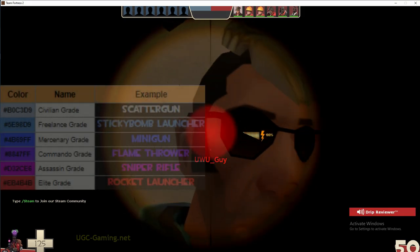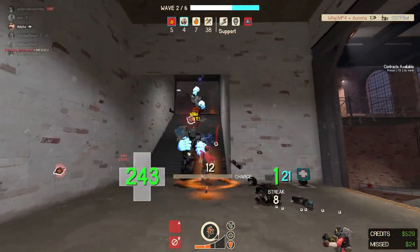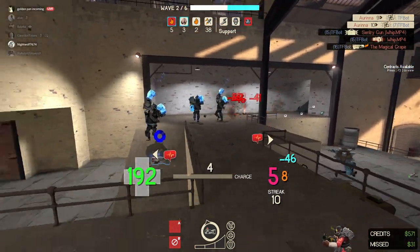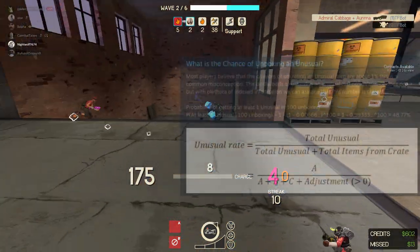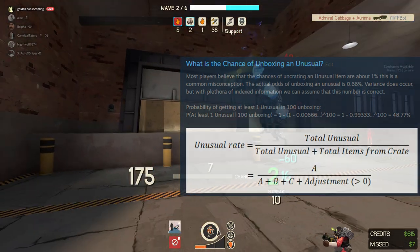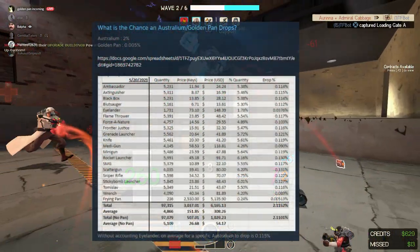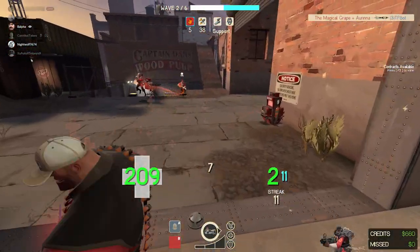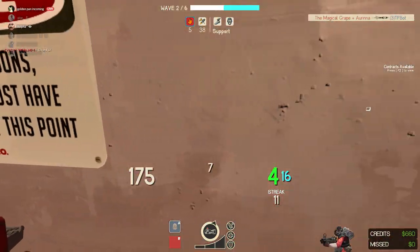There are grades: Civilian Grade is light gray, Freelance Grade is light blue, Mercenary Grade is blue, Commando Grade is light purple, Assassin Grade is pink, and Elite Grade is red. Elite Grade is 1%, Assassin is 4%, Commando is 15%, and Mercenary is 80%. The chance of unboxing an Unusual — a lot of people think it's 1%, but based on my data I believe it's 0.66% on average. The chance of an Australium dropping from an MVM tour completion is 2%, and the Golden Pan is 0.005%. Basic Killstreak kit drops are 80%, Specialized Killstreak 15%, and Professional Killstreak 3%.